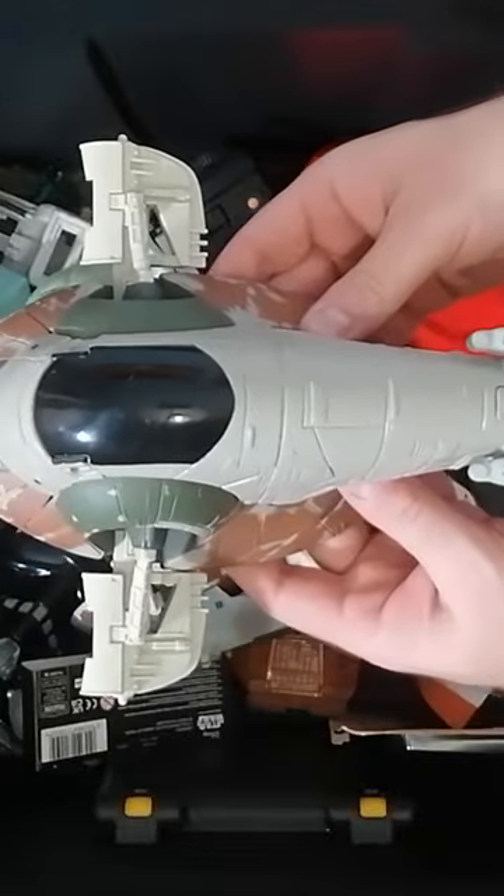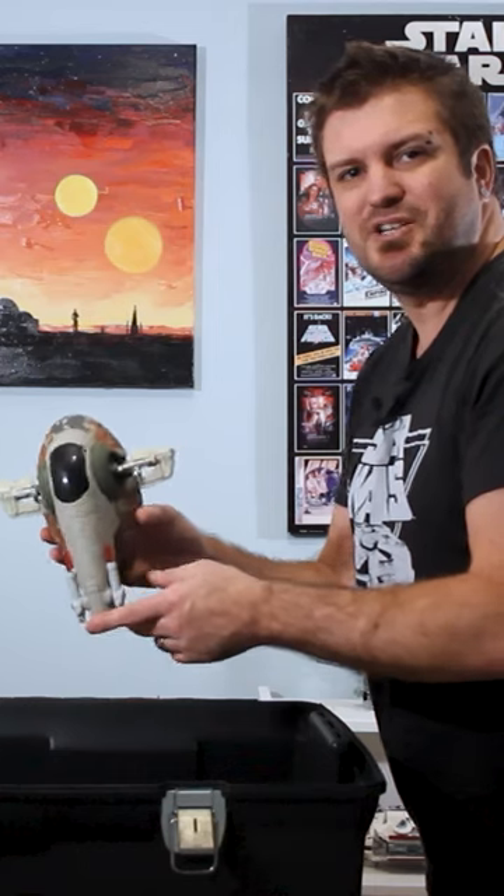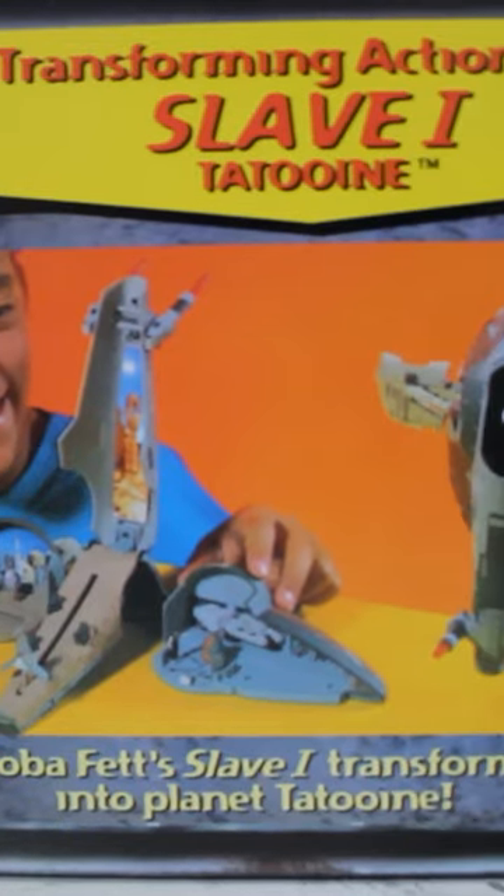Speaking of Micro Machines, it's the Boba Fett Slave I slash Tatooine transforming playset. This is a real tricky one, because in terms of transforming playsets, this one's features are almost unbeatable.